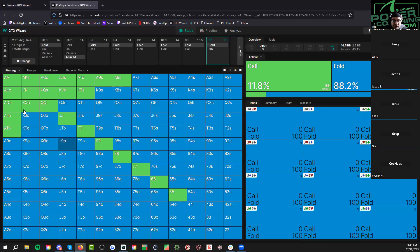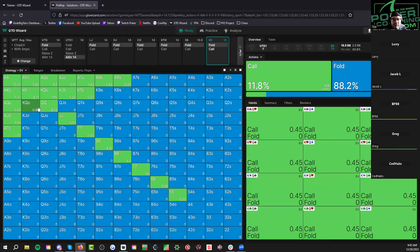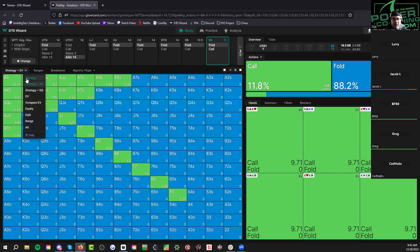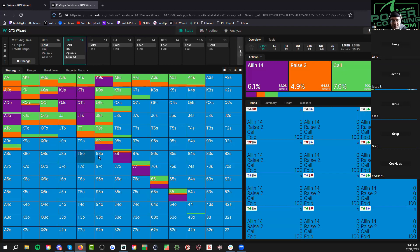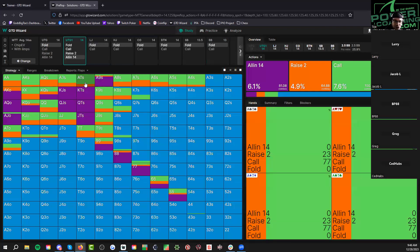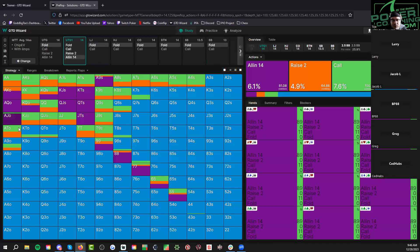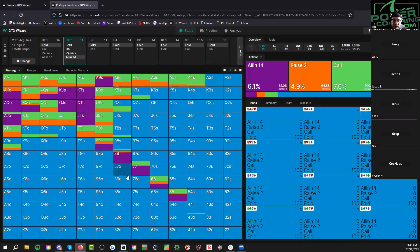I don't know — the solver says yes, but in game I'm probably not calling. I don't think a lot of people are jamming worse than king-queen offsuit. The jamming range is pretty tight and condensed. Actually, I think people are probably jamming a little wider — big suited aces, ace-ten offsuit is in there more than it should be, king-queen seems about right but probably more than it should be.